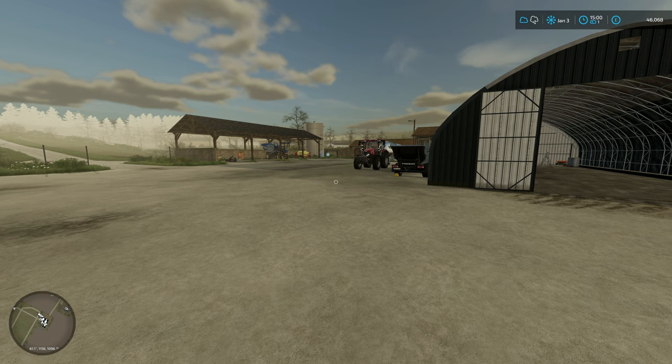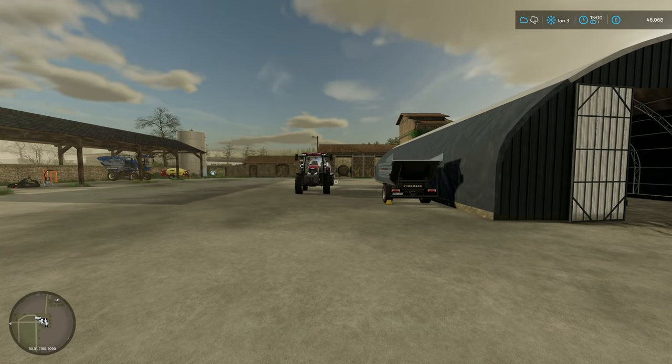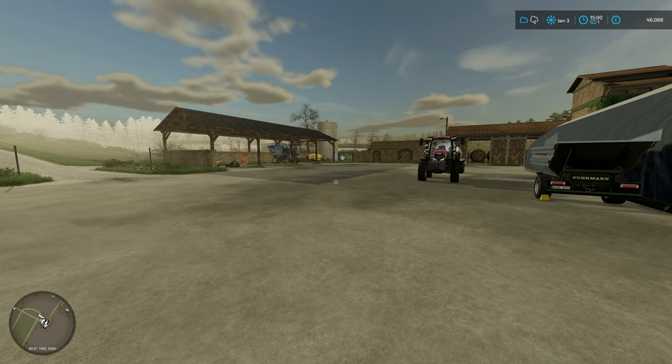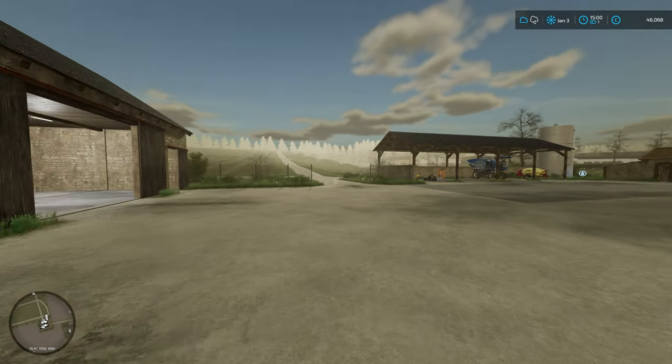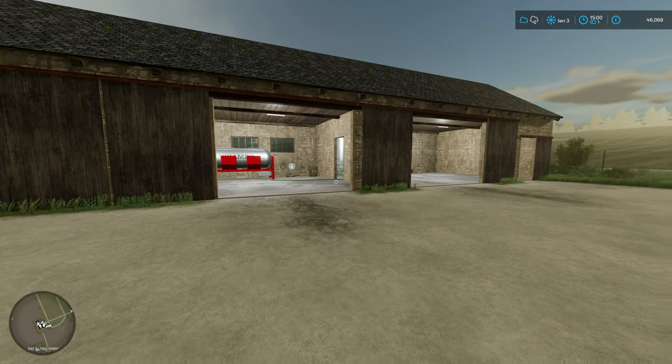With this series, the way I probably want to do it with Hofburg is the same way I did it for FS19. I want to go through all the features, show them off, and then take a bit of a break. As soon as there's another map update, we'll come back and show off all the new features. That's the best way because the map always changes — there are so many new additions, and farmer Andrew always seems to surprise everyone with something unexpected, so it's worth coming back to.